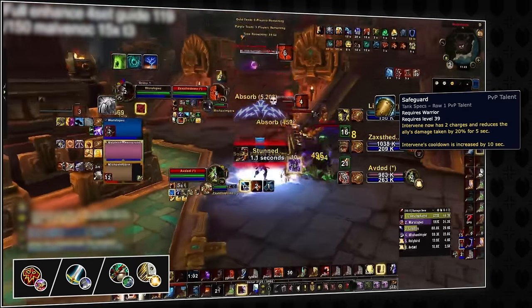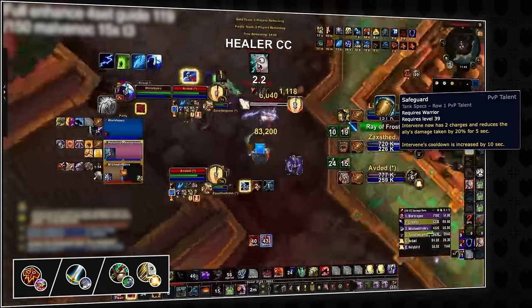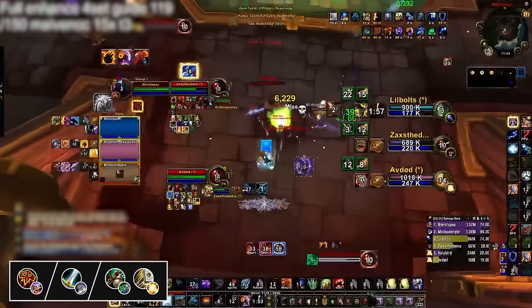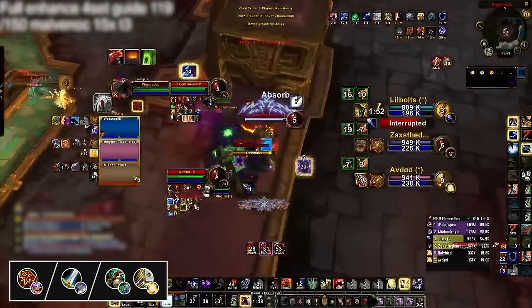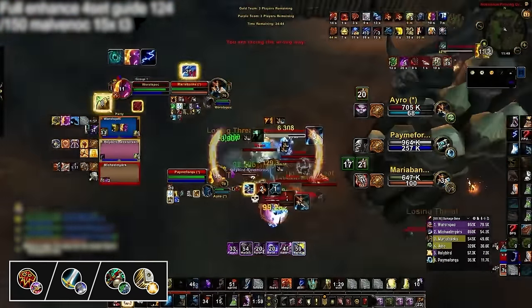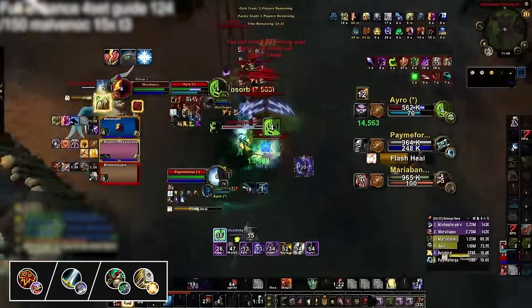All that's changed through the main stat nerf, shorter trinket cooldown on healers, and the various Warrior talent changes like the new Safeguard talent — Enhancement Shamans can find themselves living for quite some time in most matchups. With their damage becoming far more consistent, this allows the Mortal Strike effect from Arms Warriors to really put in work when tunneling down targets. Healer-wise, Holy Paladin and Fistweaver are both excellent choices, as both bring high healing, emergency defensive cooldowns, and a short but powerful CC chain to help score kills.